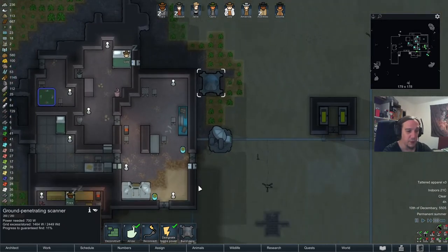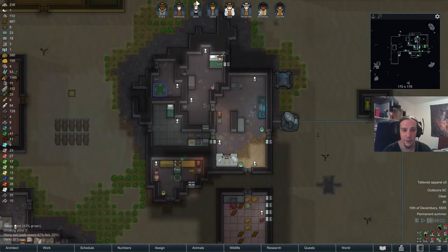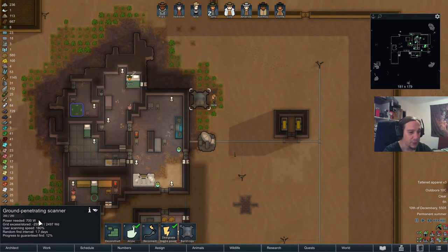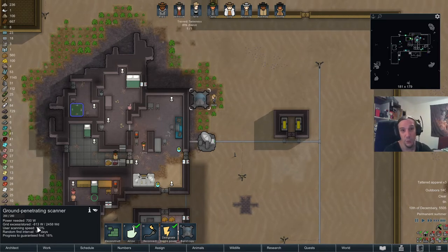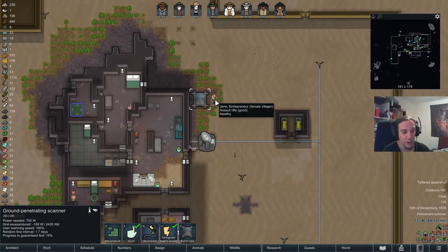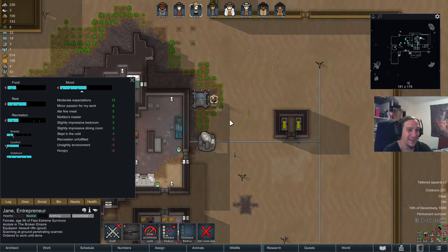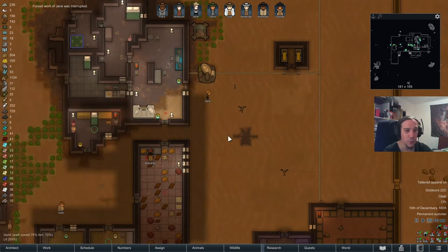I have a long-range mineral scanner and a ground penetrating scanner. The only things left to do would be to force my peeps to work on the benches here. I'm going to force Jane to work on that spot because Jane is pretty good when it comes to research and has 100% scanning speed - so that's as fast as we can go. But I have to monitor Jane more closely because that's not natural behavior. When she goes too hungry, I need to snap her out of that procedure. Recreation is quite bad too.